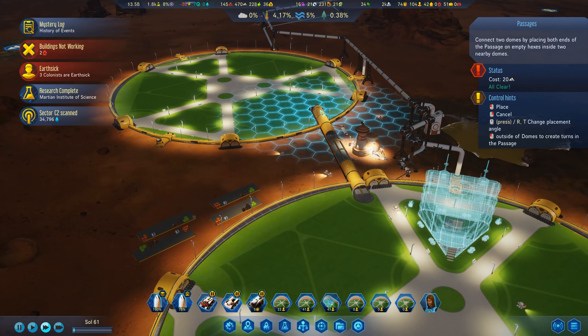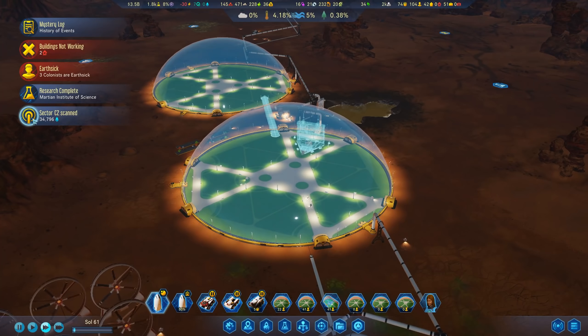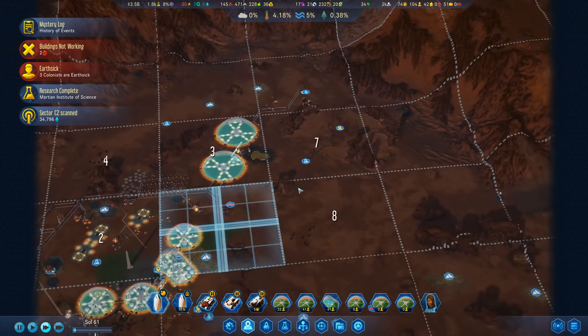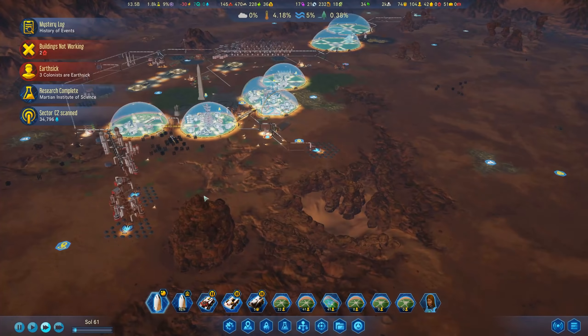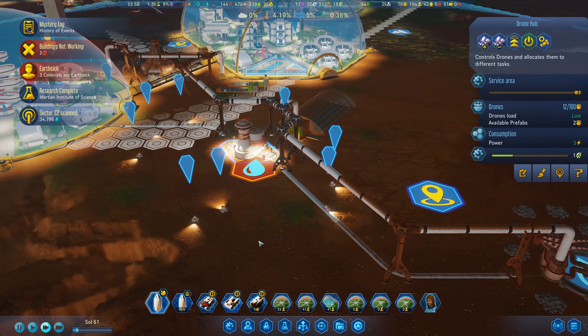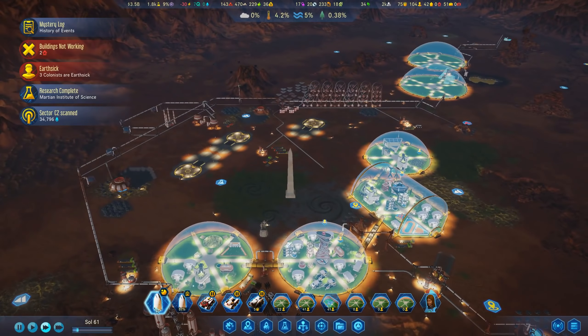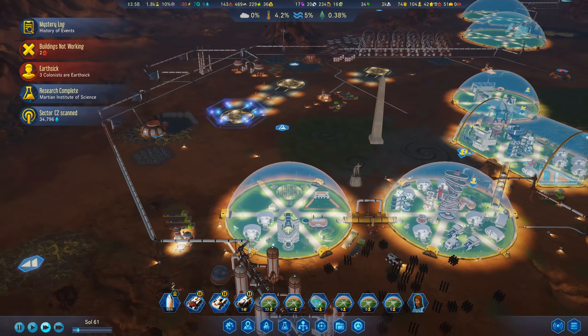We now have the Hawkins Institute, which requires quite a lot of resources. I'm going to build one for now - it's going to be boosted by the research visitor. I think we can squeeze in two here into one dome. Let's have the Hawkins Institute on that part.